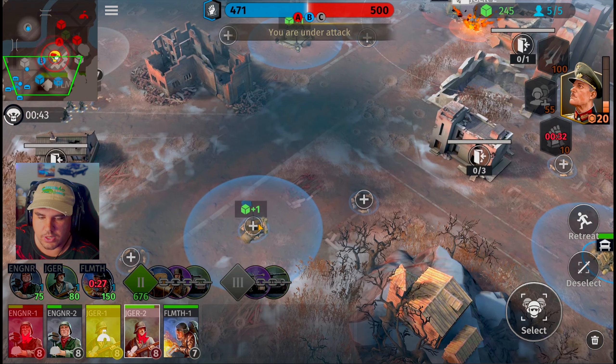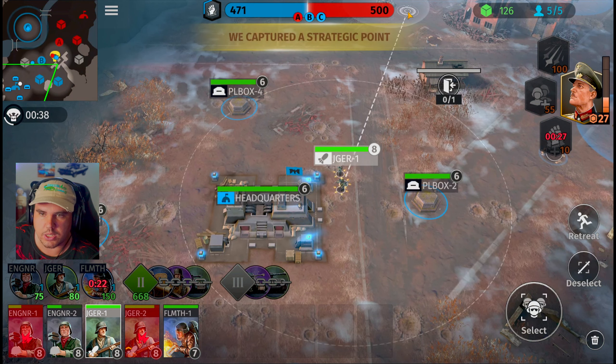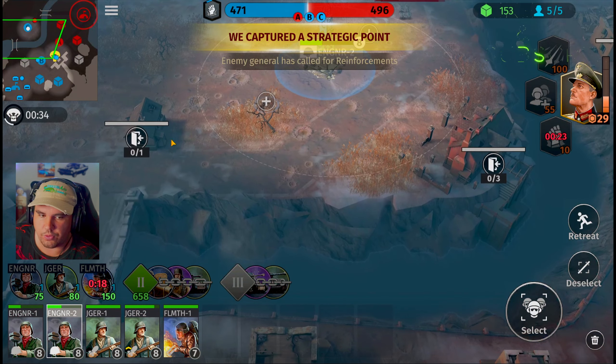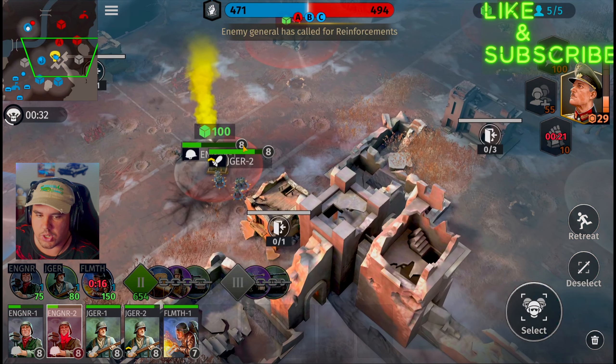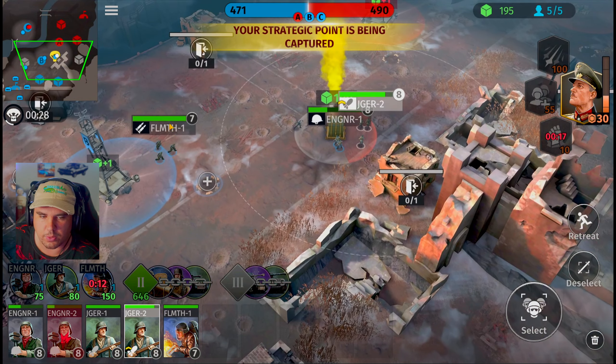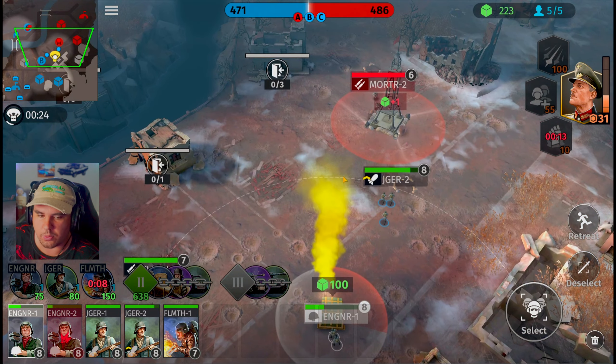Jaeger squad, get exactly on top of that objective post to push them out. Bravo's captured — we do need one more tower up and running. Flamethrower squad is going to be able to get inside the area. Jaeger squad, move over to that zone. Charlie is now captured. Engineering squad is going to be pulling back over to the next house. Looks like we managed to push them outside the zone, so flamethrower squad get inside this house.